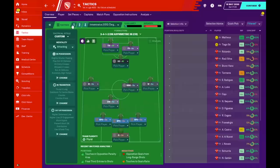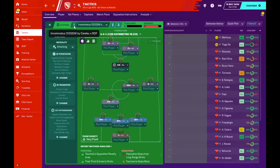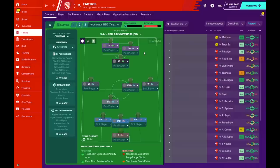We actually have two systems. The one with the advanced forward and the attacking midfielder on support is mainly used against teams we are expecting to beat — anyone predicted below us in the league. We also have a target man addition with a second striker, which became stronger against tougher opponents, as the target man gives us the ability to beat opponents with a more direct pass.